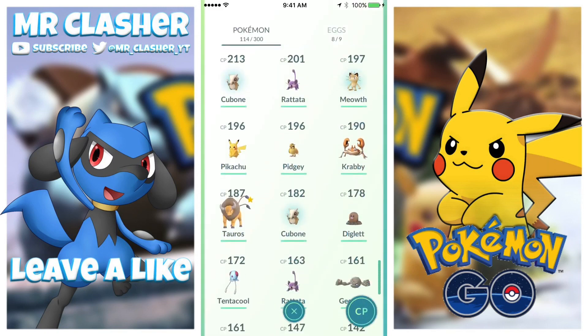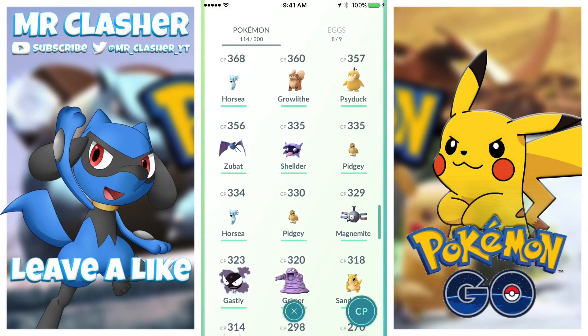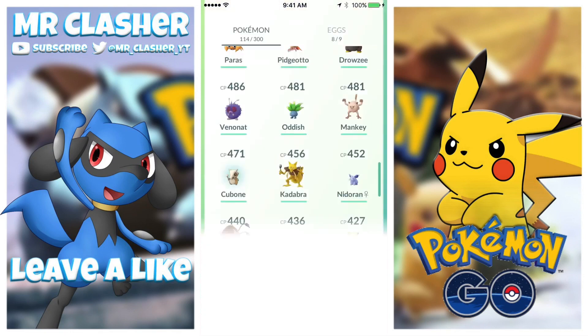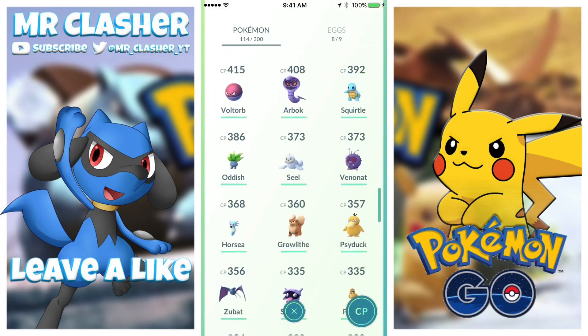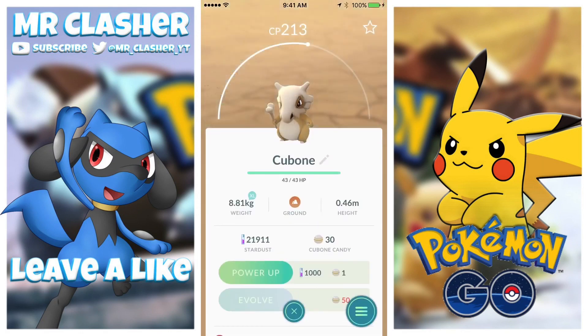I think that's a special thing because on the loading screen the Gengar is in like a cave, so I think that's a symbol. Also a new Pokémon I got today was the Cubone — we also got an evolved version of the Cubone. I'm sorry guys if I'm pronouncing it off, but we did catch another one at 471 CP, though I thought we caught a higher one than that.